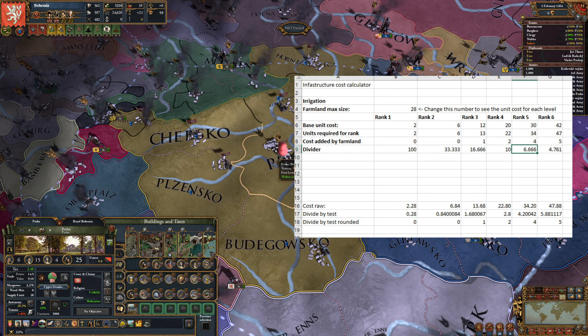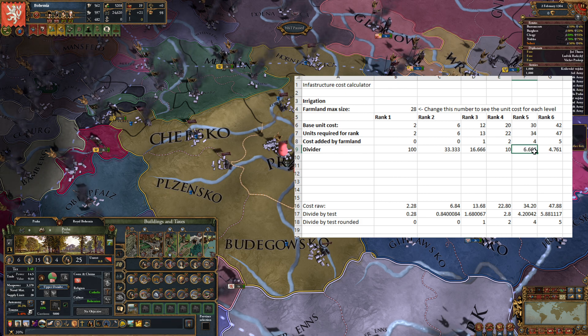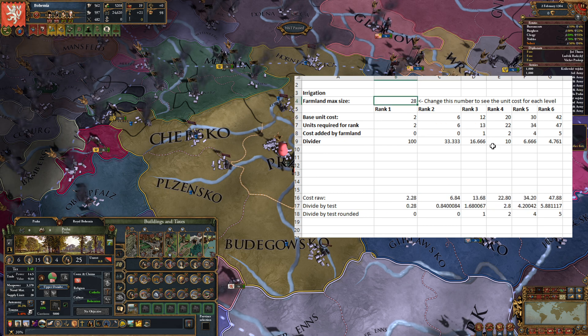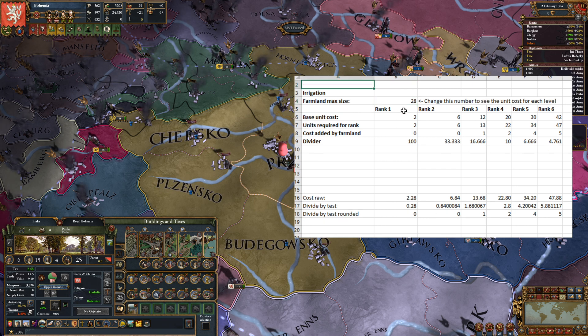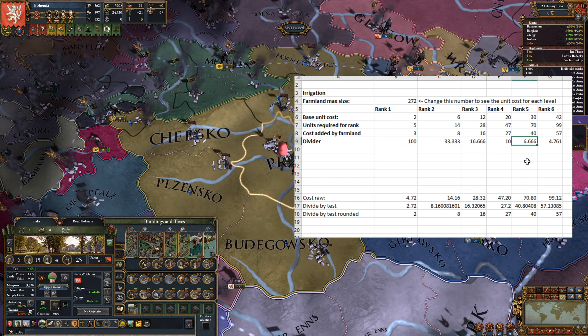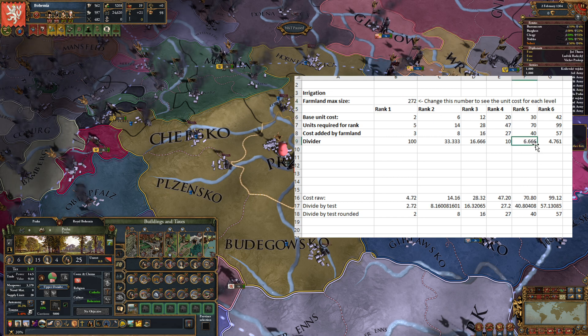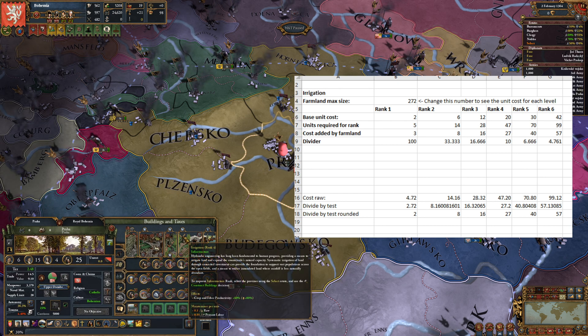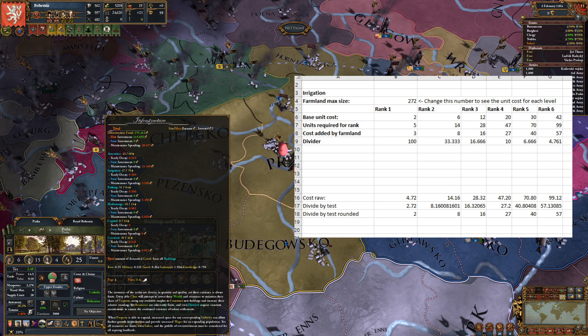We want to go to rank 5, so we look at rank 5. We take the number 272 and divide it by 6.666 — that should be recurring but it's close enough — and that gives us the cost added by farmland, which is the amount of extra units we have to add to that level. It should be 272 — backspace it. Don't kill the whole spreadsheet on camera! I haven't got numlock on, that's why. So it's 272: you divide 272 by 6.666 and once rounded down you get 40 — you actually get 40.804 et cetera — you get 40. So 40 of the 70 of the costs that build that infrastructure is from the farmland.